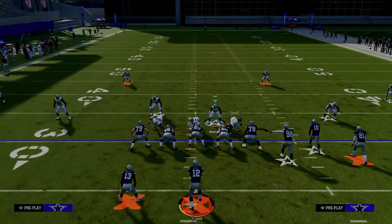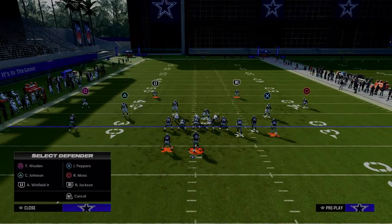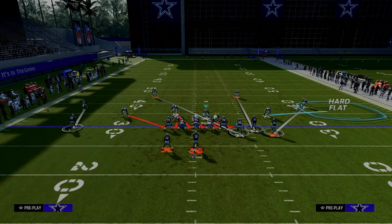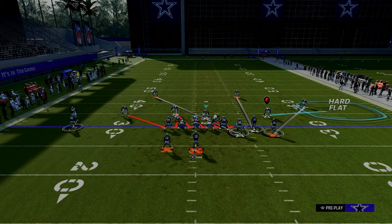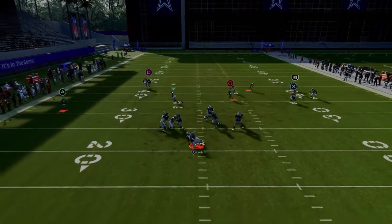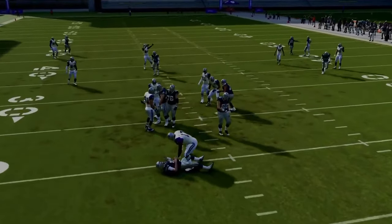My favorite way to blitz out of Spinner is still to pinch my defensive line. I think this is the best blitz in the game, the best way to defend bunch, and the best way to defend most formations. You're going to get nice pressure, and you just have to use the running back if he goes out on a route.